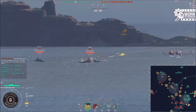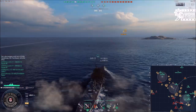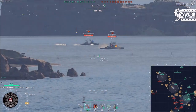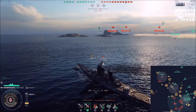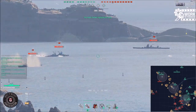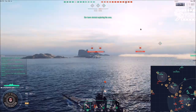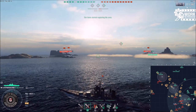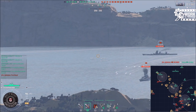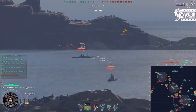About the armor - I don't know the exact armor belt value, but I know they have an icebreaker bow. The lower part of the bow is probably around 50-60mm so nothing can overmatch it, but the upper part is 25mm, so you can get overmatched there. Same counts for the stern. Overall, if angled, this ship is really tanky.